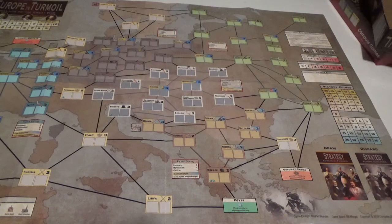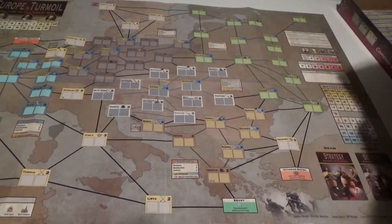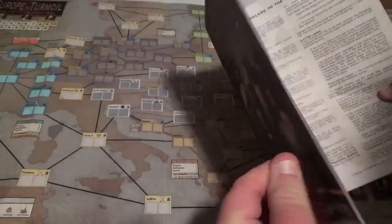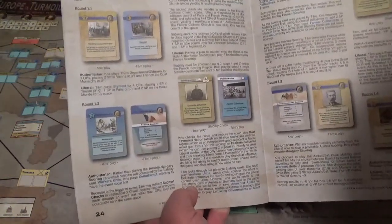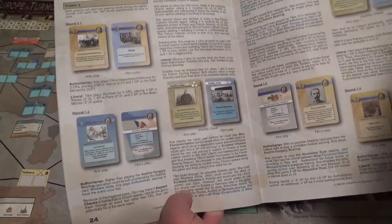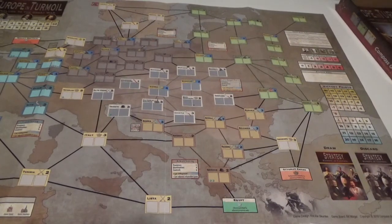Another good thing: the rules are clear. I've had only a few questions — my biggest was about the Franz Ferdinand card. The rules are laid out well, there's color, and there's a nice big example at the back. I recommend actually setting up the map and playing through it, because just reading it you don't get the full effect of how it works.